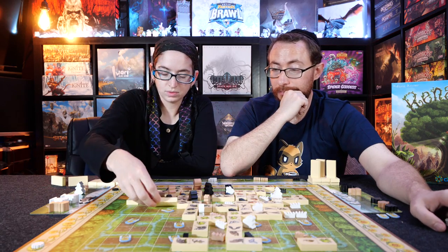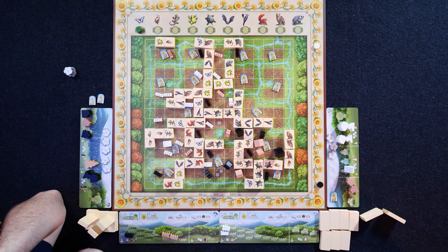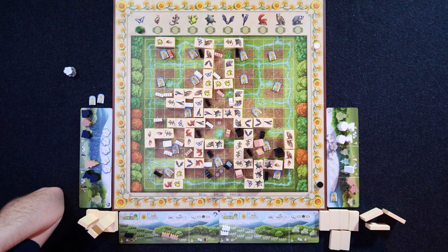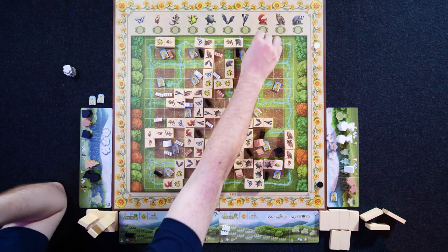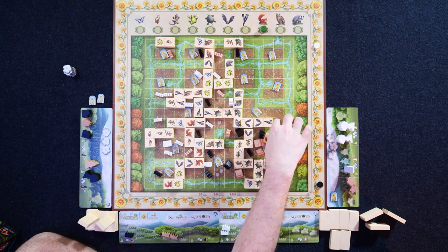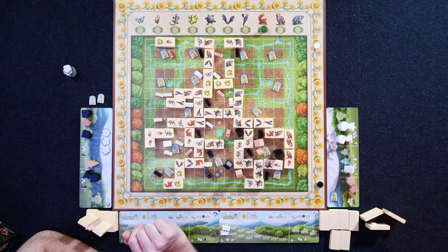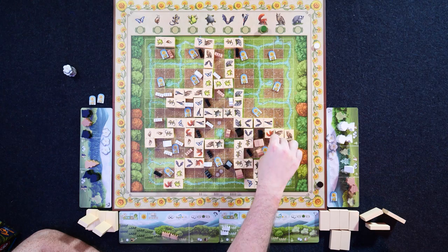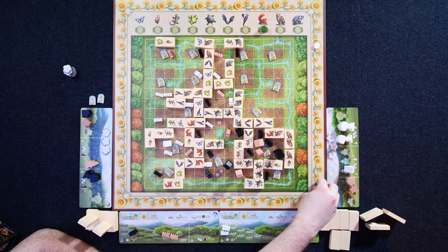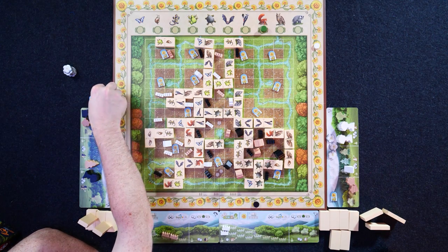My turn. I'm going to pay two clouds to change the wild to the squirrel — squirrels are wild now. I'll place this down, and then close that off. It's currently tied, so I just need to place down one of my twos. I get two points, plus eight points for the area, and neutral gets four. That's eight points for me — going from 50 to 58. And I keep this tile as a bonus tile.